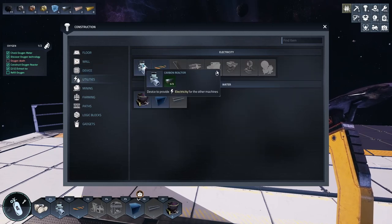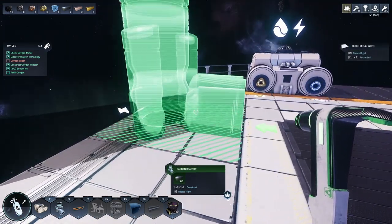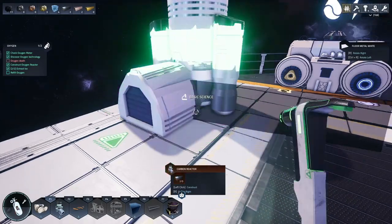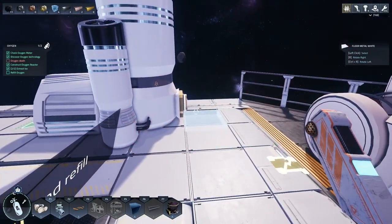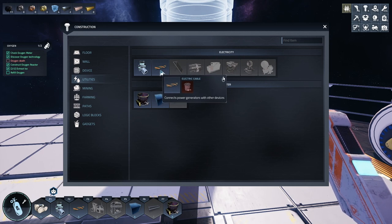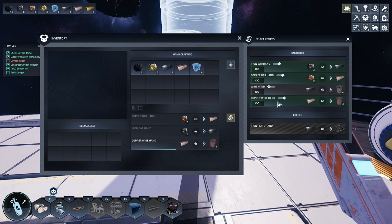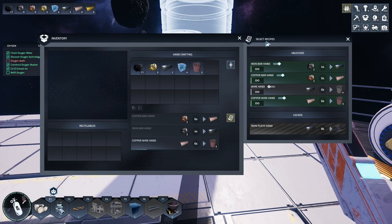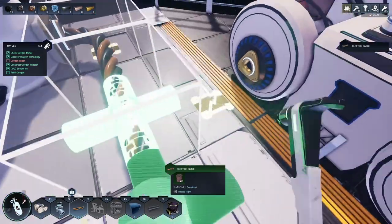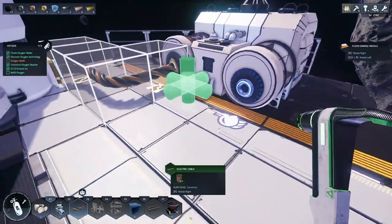Electricity outputs on that side - put that there. We need wire - how do we make wire? Electric cable. Inventory - copper wire by hand. Okay, that appears to be what we need to do. I might need to go mine some more copper though. Alright, we had enough wire - three. Surprised, I thought I only made three but apparently that was enough.